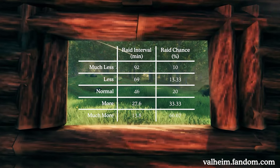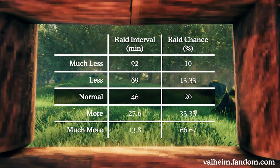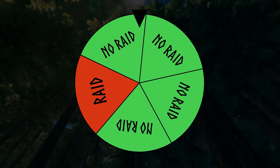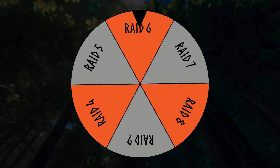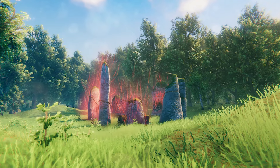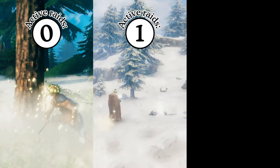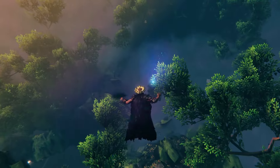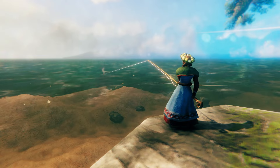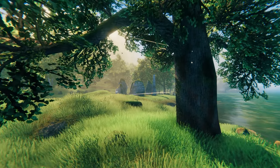Using standard vanilla settings, there is a 20% chance of an active raid event occurring every 46 minutes, which is about 1.5 full in-game day-night cycles. If a raid is triggered, one of the raid events in your active pool will be randomly selected. Depending on where you are in game progression and other factors like where your character is in the world, your pool of active raid events will drastically differ. Most of the time when you're just out exploring or resource gathering, your active raid pool will likely be empty.